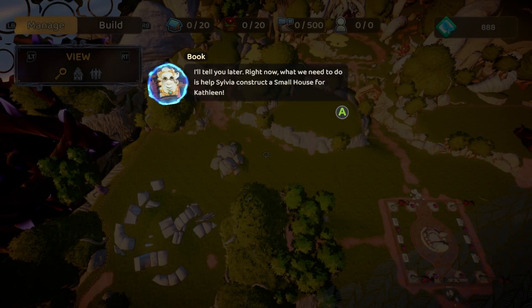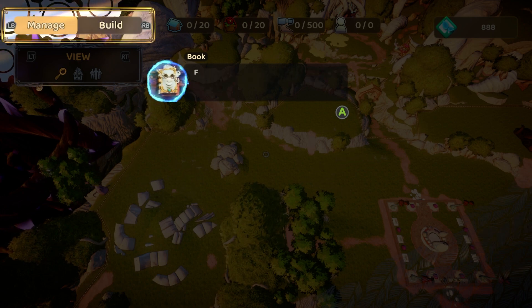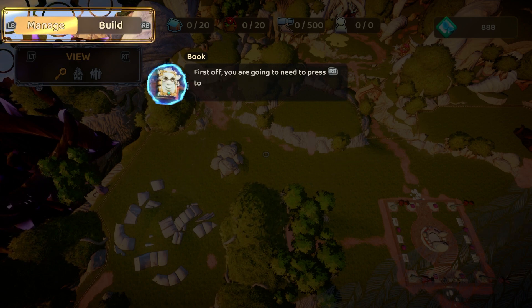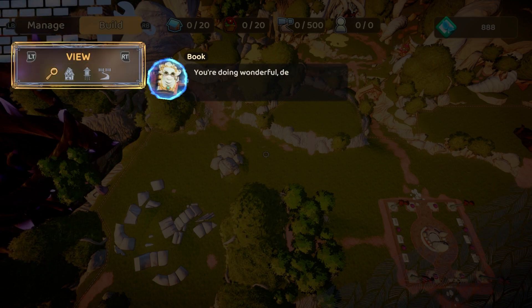Wait, how did we get up here? I'll tell you later. Right now, we need to help Sylvia construct a small house for Kathleen. First off, you're going to need to press right bumper to change from manage mode to build mode.